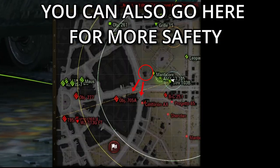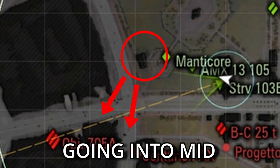All you have to do is push to this position and then pre-aim at the cross — essentially it's just free damage.